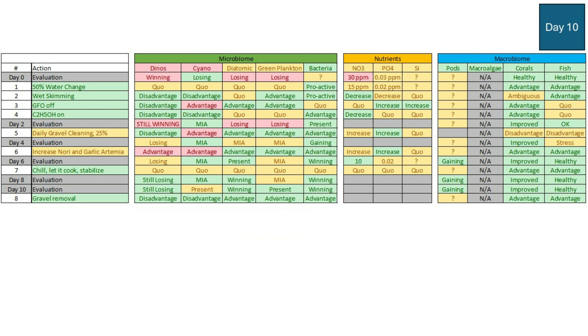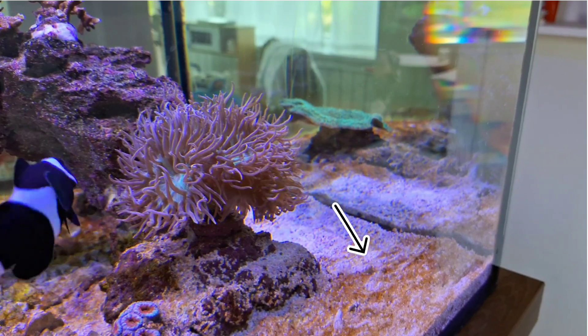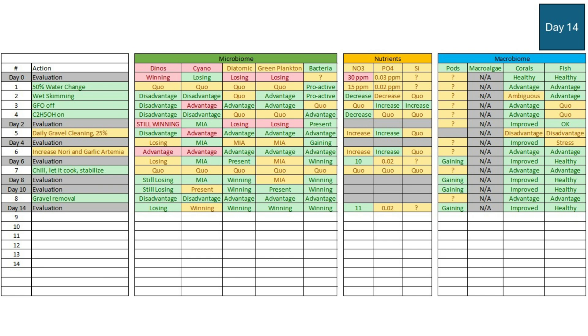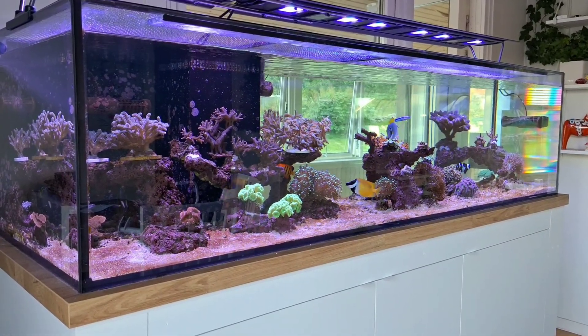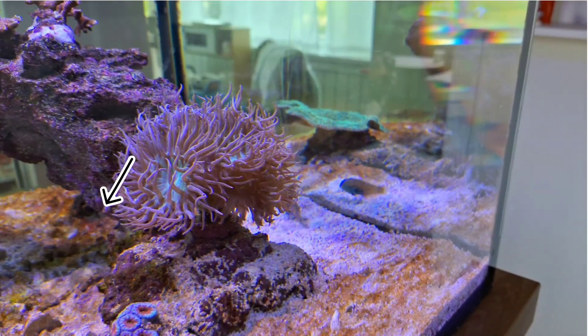The microbiome is not just present in the sand in this case. Coming back four days later, the dinos hadn't reclaimed those areas at all — they were stagnating, actually losing and disappearing. But the cyano was winning: as the dinos pulled back, cyano took their place. I think it's because the dinos are dying too quickly for any other microbiome to take their place as fast — except maybe bacteria, certainly not green plankton, which takes longer to grow.